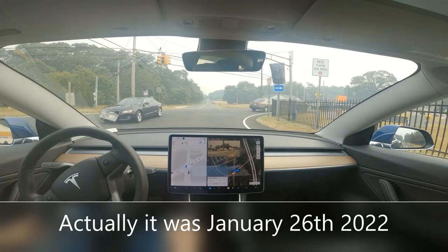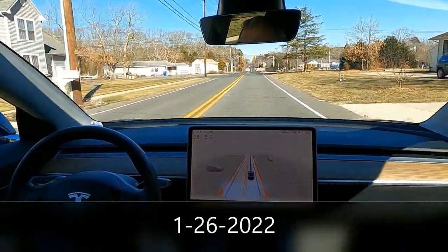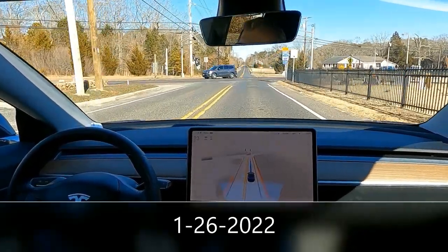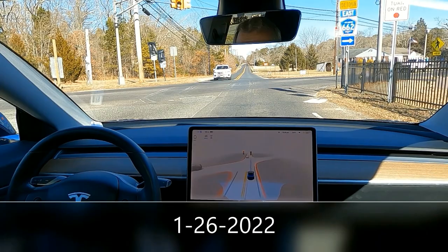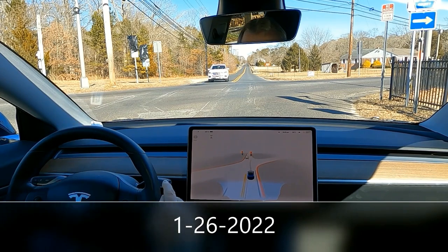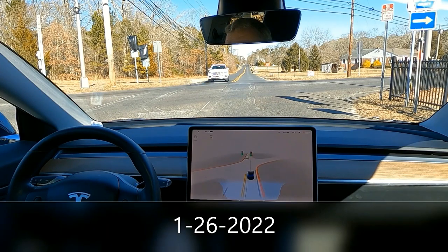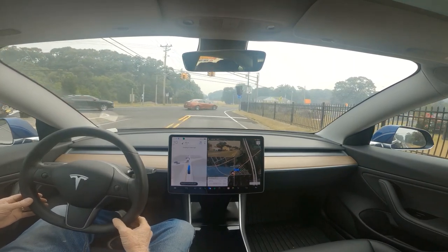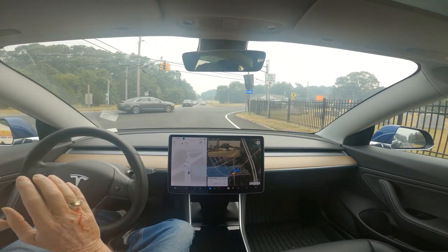It has done this for over a year — I think February 26th was the first time. You can see it coming up to this red light, and there is no turn on red. For some reason it thought that light was green. I need to report that. This is version 11.4.2, we are on Old Zion Road.